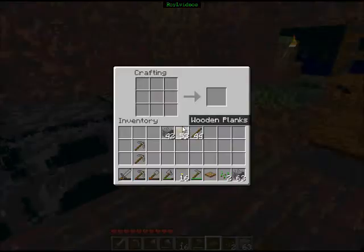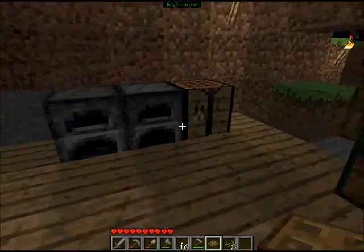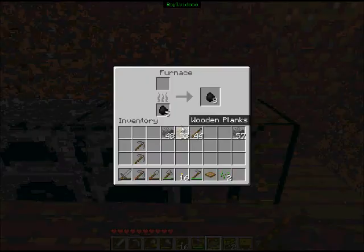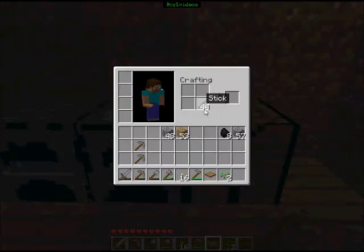Stairs — I'll show you how to make stairs. It's quite simple. You need six blocks, and they go in that pattern, and it creates four stairs for each combination of six. I could also show you how to make torches — it's real easy. You may already know this: just put a stick at the bottom and coal on top. There you go — you have some torches.